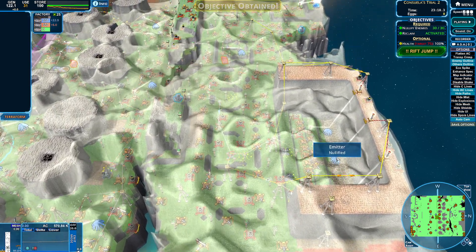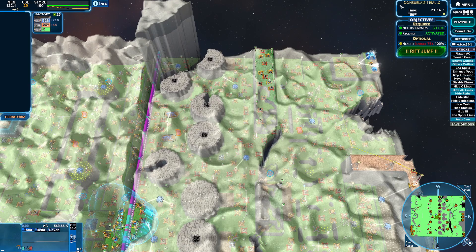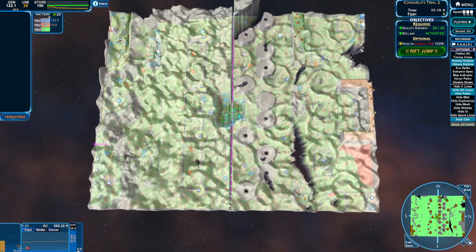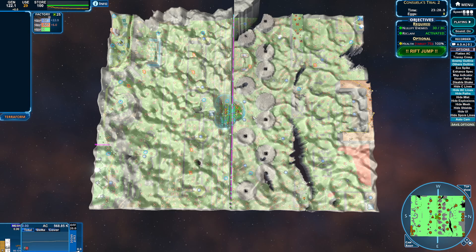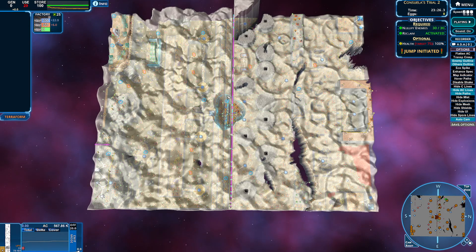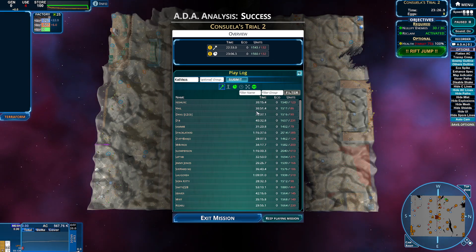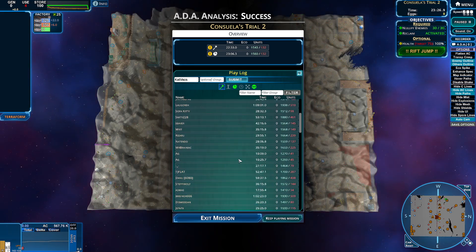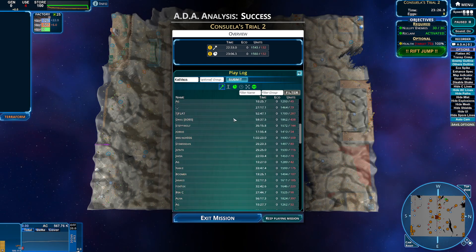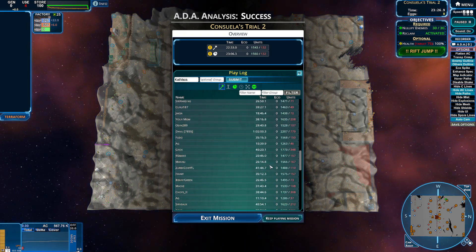This has been Consuelo's Trial 2. Did have a lot of fun. Only shields right there — interesting. Surprised no shields on the side where the eggs were. Let's see how we did — 22:33 for the nullification, pretty good, not too bad. 10 minute timers over here — don't even know how you could do that. AG did it though, multiple times, so very curious. Looks like only AG could get that time down that low.